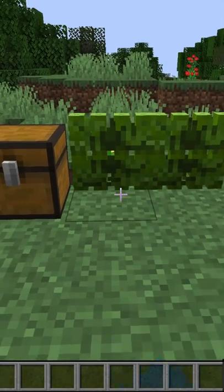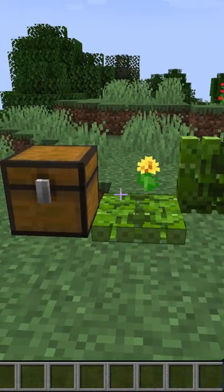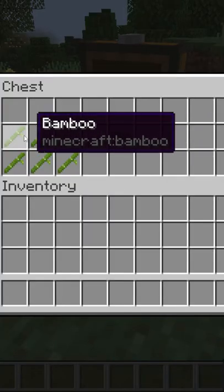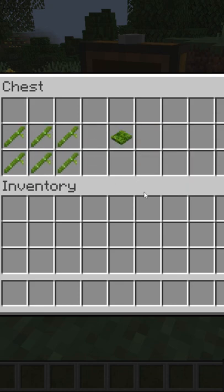First up we have the new bamboo trapdoor. It looks like this, it can be opened or closed as you want. It can be used for decoration purposes, and this is the crafting — you put six bamboo pieces and you have a bamboo trapdoor.